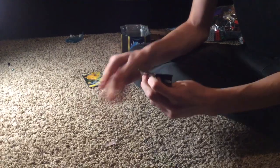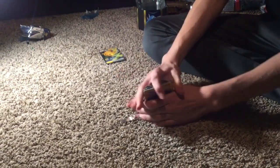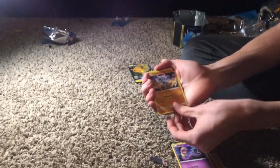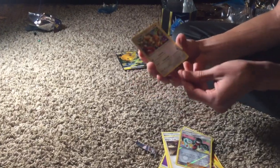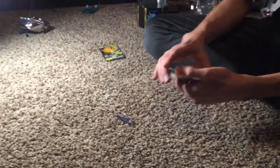I can open it without too much trouble. Let's see. Charmander, Voltorb, Koffing, Ekans, Cubone, Fairy Energy, Govani's Exile, Brock's Grit, Koga's Trout, Sabrina's Suggestion, and Holo Eevee. That's not bad at all — that's nice. We already got a Holo Rare on our first pack. That's pretty good — Holo Eevee Rare.